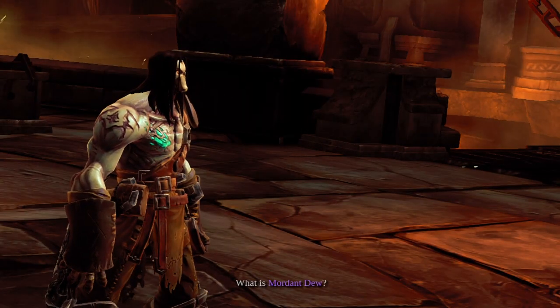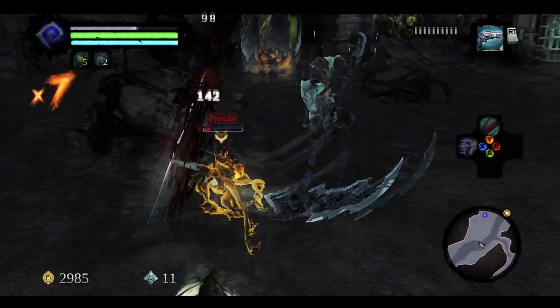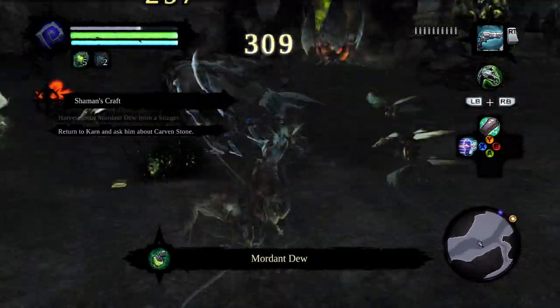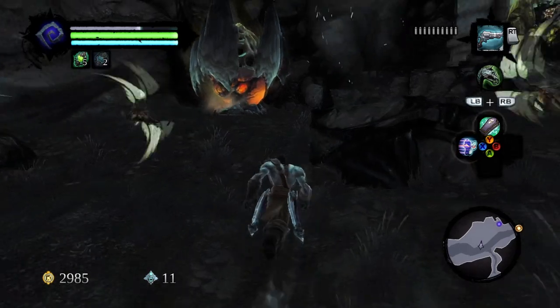Once you finish the Cauldron dungeon, go outside and talk to Karn. He'll tell you how to find the next ingredient, Mordant Dew. Mordant Dew comes from big wasp-like creatures called Stingers. The Stingers can be found inside the Drench Fort, but you'll encounter them first on the way to the Drench Fort. Fight them off the best you can to receive the Mordant Dew and then finish them off by destroying their nest.